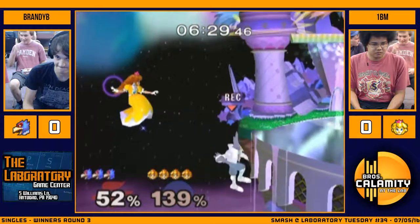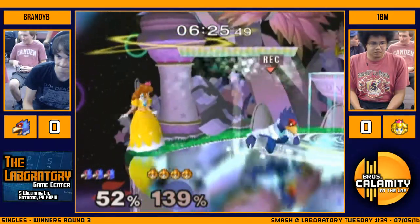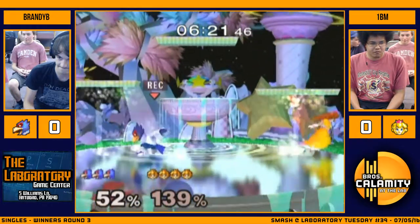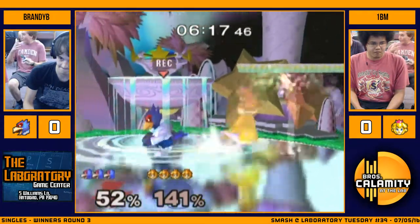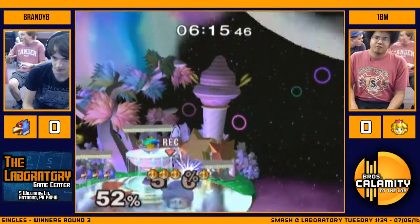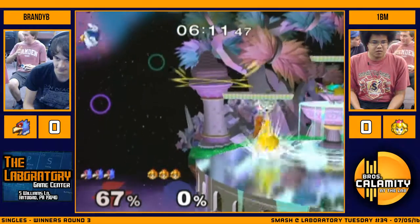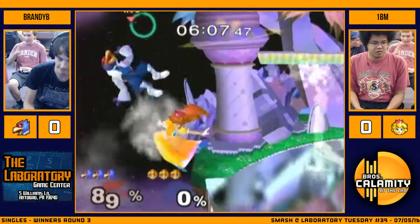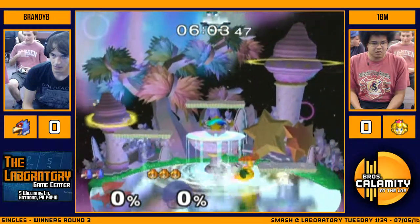Get the Peach out there. Nice edge guard. Edge guarding Peach is pretty difficult because of the float. He should have down smashed — he could have covered the roll and just waited. Right now Peach is looking for a dash attack. That could have been my stock right there. Would have called him out with a down smash over there. Lomium definitely got a decent edge guard over there. Nice grab.